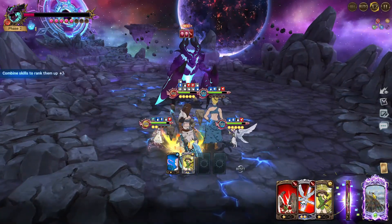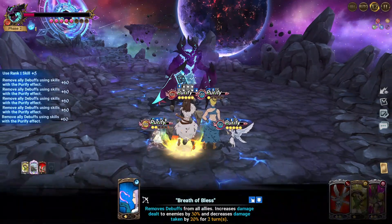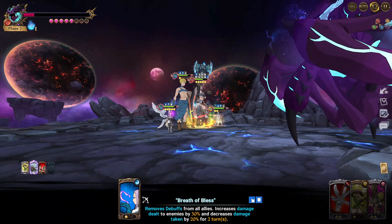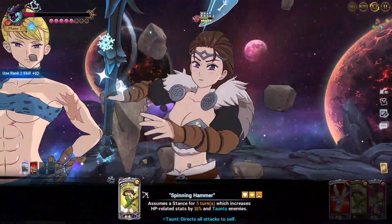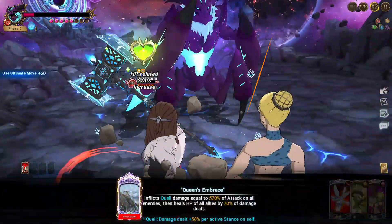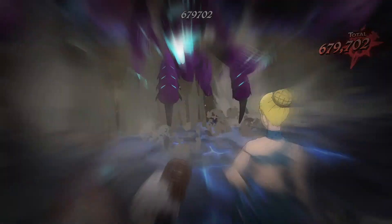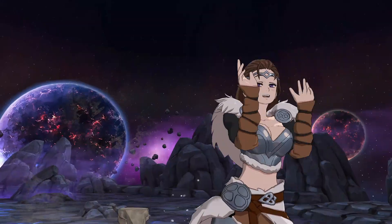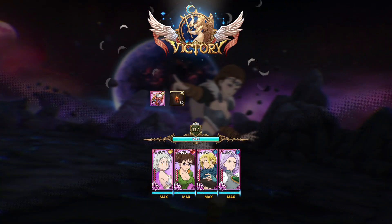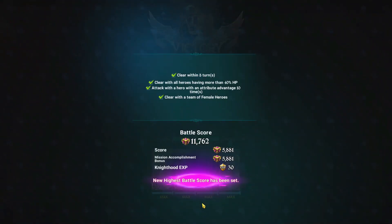If you can kill very fast with the rank 3 Margaret buff, you can get 13k to 14k score — 13k if your Boxy season is the highest and 14k with high Boxy C. This wasn't the perfect run — I should have killed the previous turn — but still 11.7k, almost 12k. It was a pretty bad run, so pretty crazy.